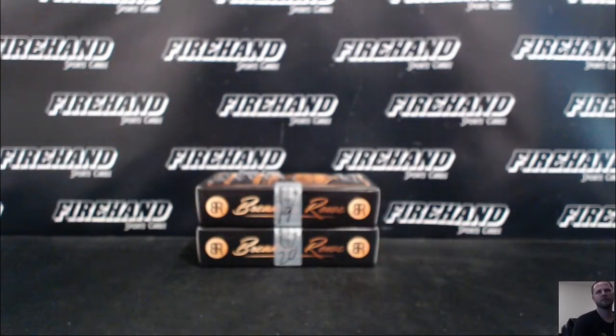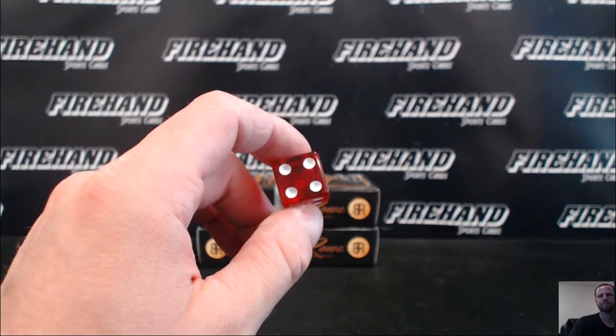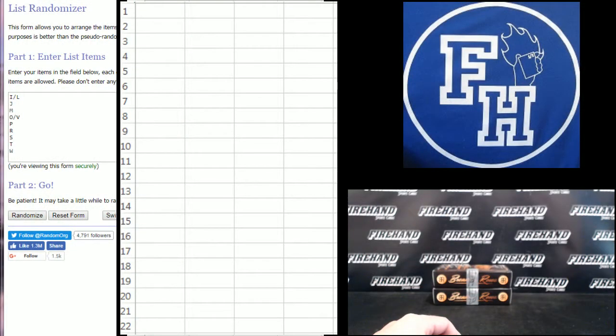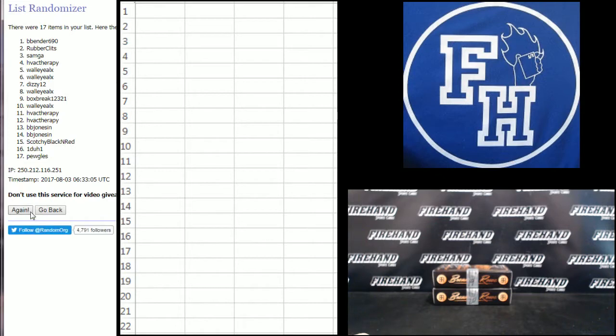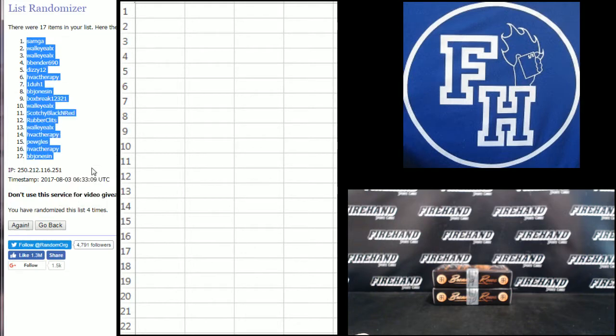For box 19, the one on top, good luck. This is fairly random, going to hit the randomizer 4 times. Good luck. B Bender on the bottom, Dizzy 12 o'clock. 1, 2, 3, 4. Sam G.A. number 1, D.B. Johnson number 17.